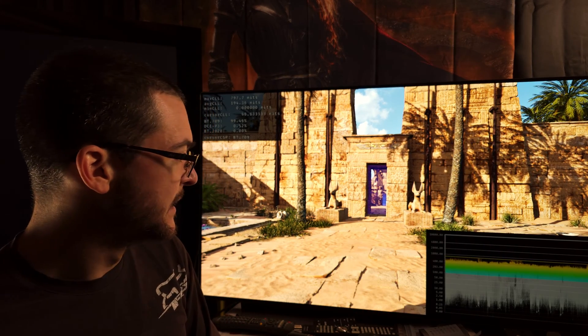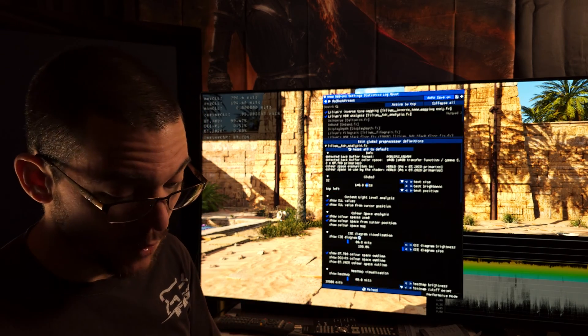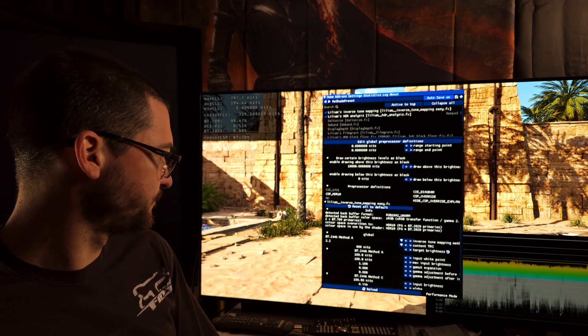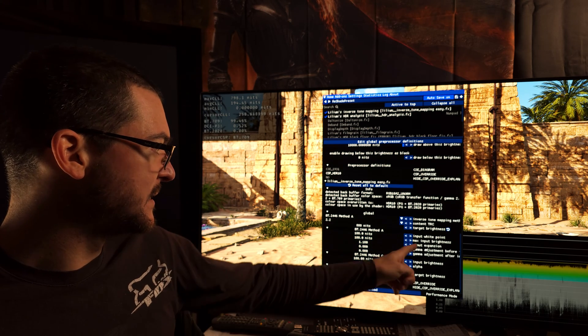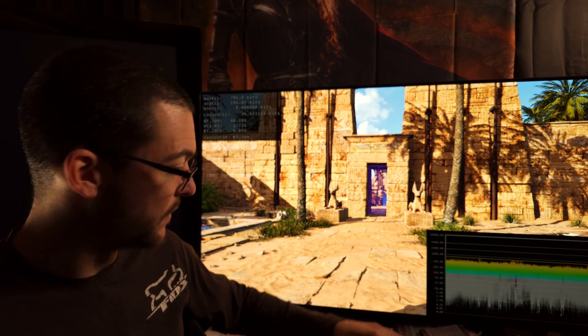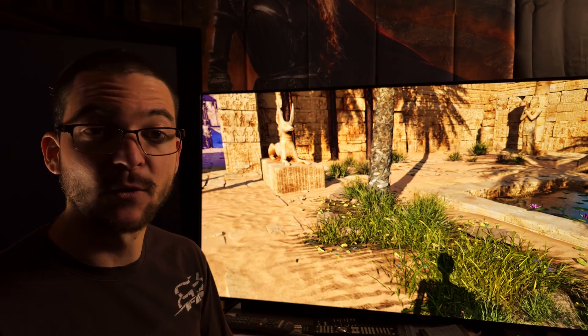If you want more brightness you can tweak the settings here and get even more. If you want more colors you can also tweak the settings — for example, come here to the Lilium's inverse tone mapping and increase the gamut expansion to 1.2, and it's going to look even more colorful if that's what you like.